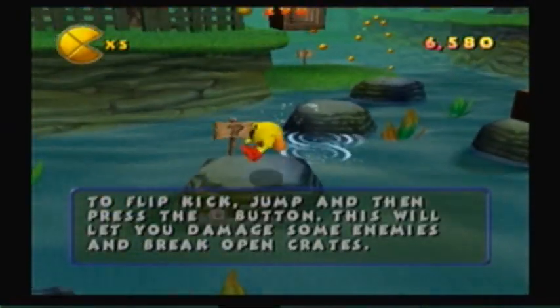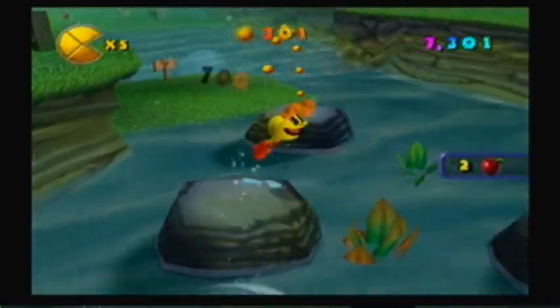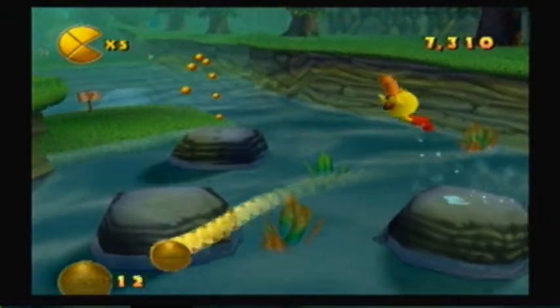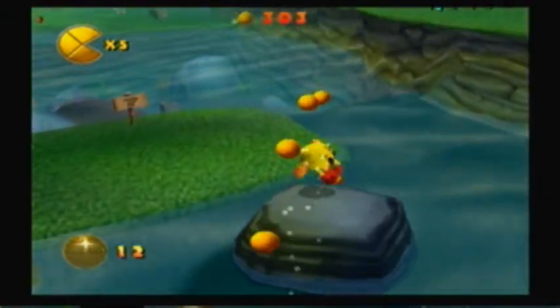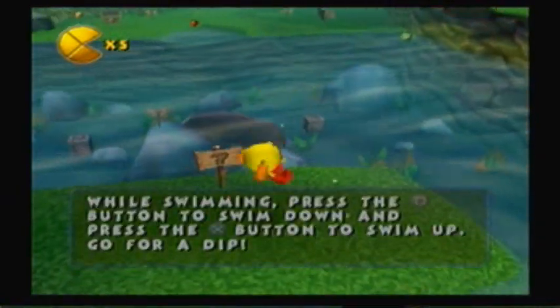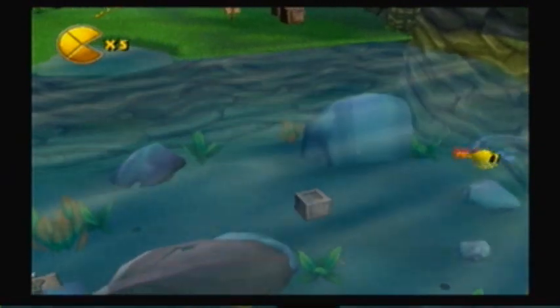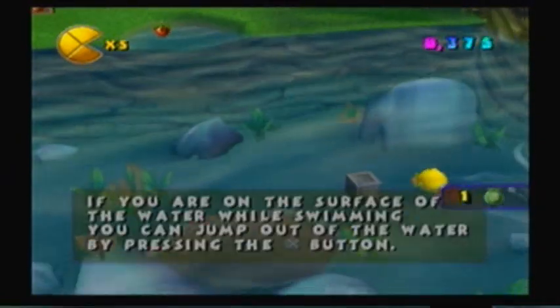To flip kick, you press X and square. Wow, that was a fail. X and square — and if there's a box up there, you just do that. And here is swimming. You press X to jump out of the water and you hold square to dive.